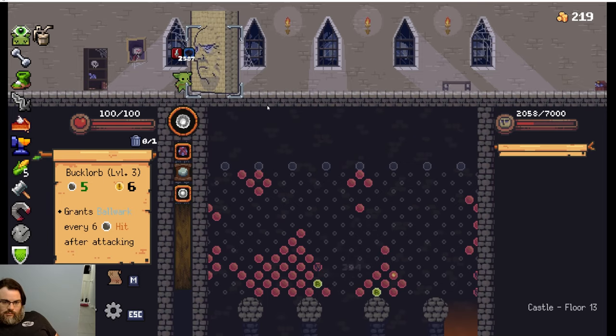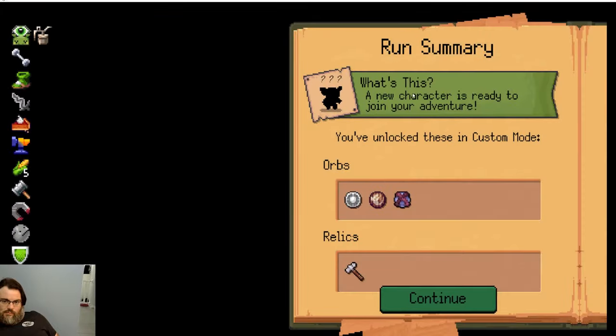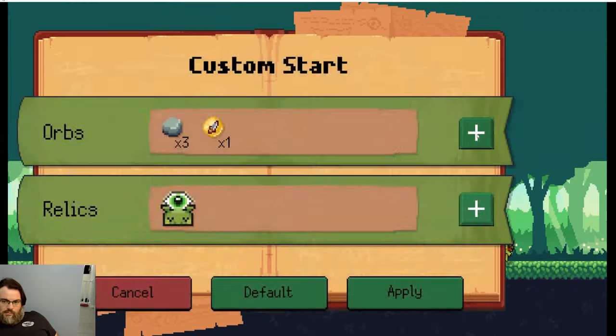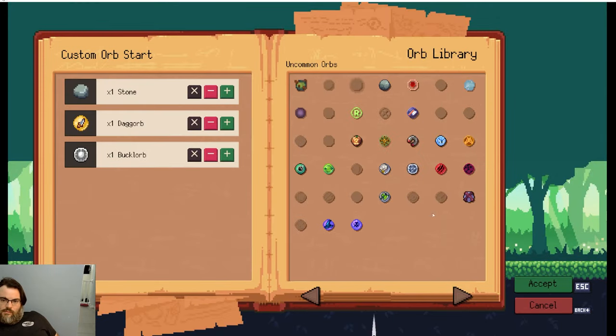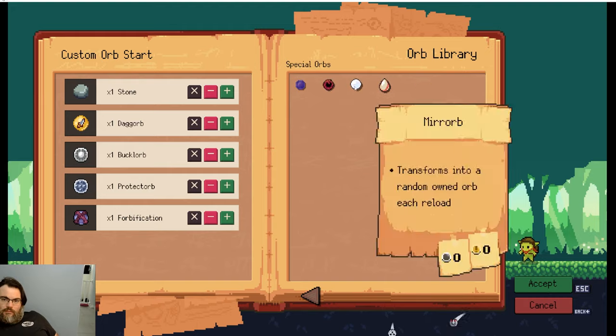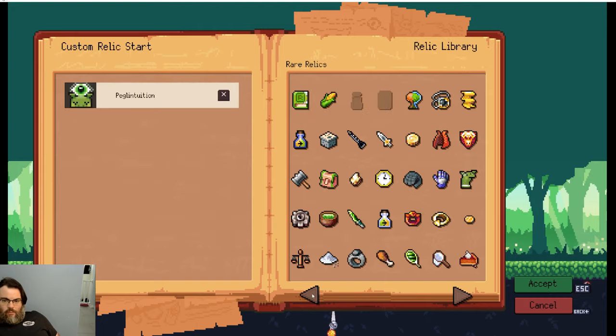I was disappointed. I'd unlocked Balladin, but how would I show the fine people of YouTube how I did it and teach them how to do it for themselves? But then I devised a plan: new run, custom orbs, and relics to match what I had in the last run.